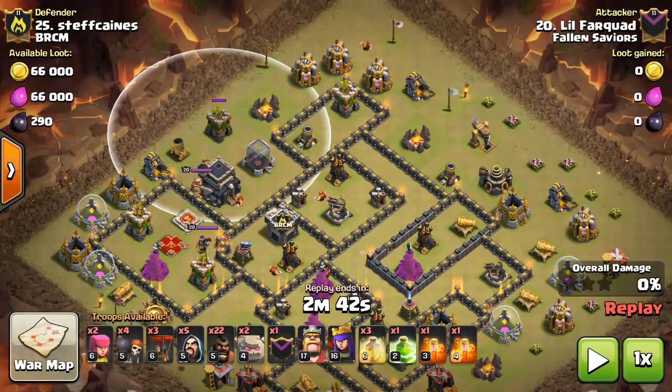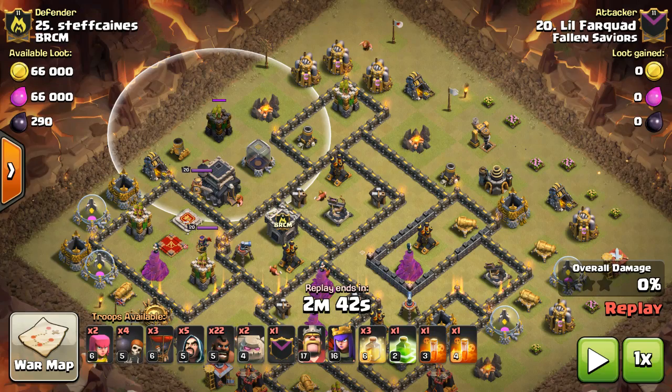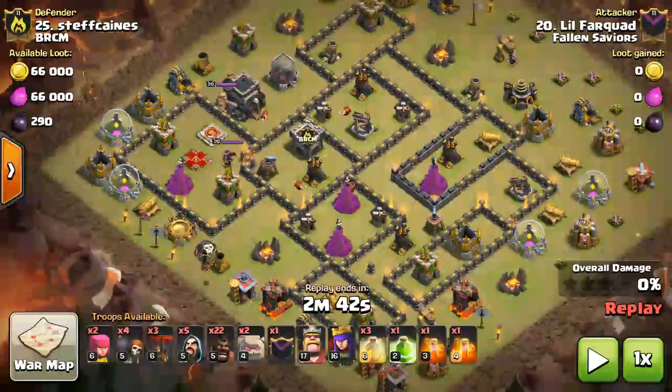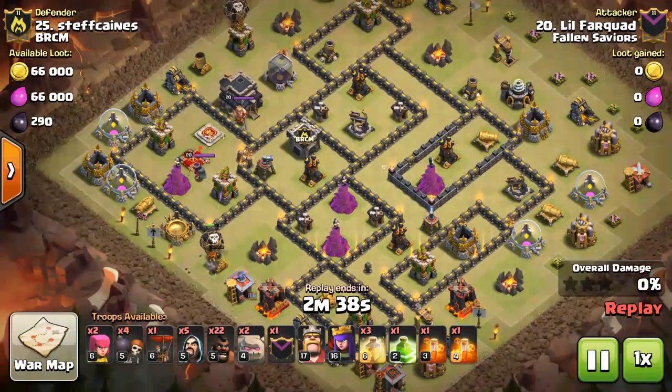They'll go after that archer tower, and nothing's there to take out the mortar or stop the balloons going into the mortar, so you only need two balloons for that. I brought four — one there and three still in reserve — because if there's an air bomb or something I'll lose one, which would ruin everything, so I just brought one extra just in case.